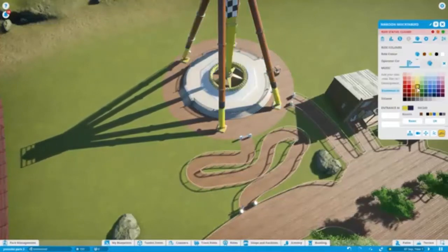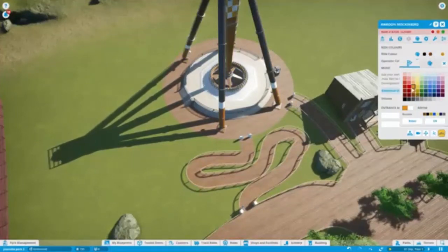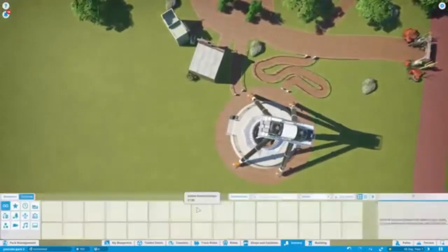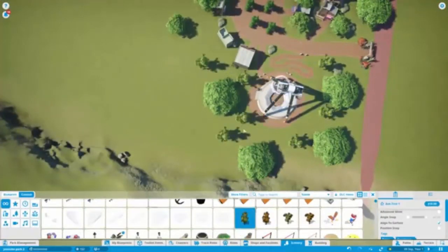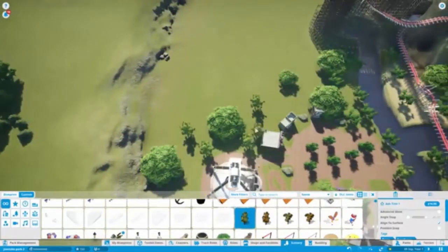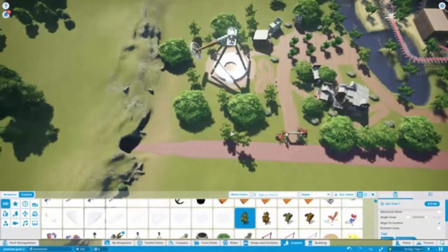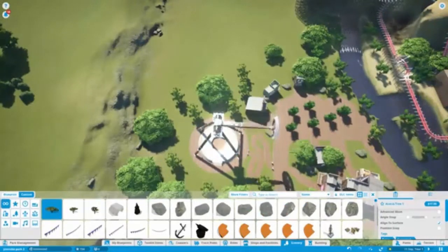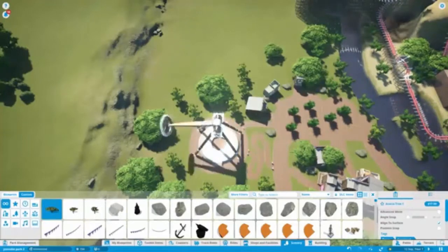As you can see, we're adding a flat ride into the western area and theming it up. The flat ride name was suggested by Avalanche Attractions UK, so thank you for that. They also suggested a whole big storyline for the whole area; however, I didn't think I'd be able to theme it well enough, so I didn't do that, but I did take the flat ride name.